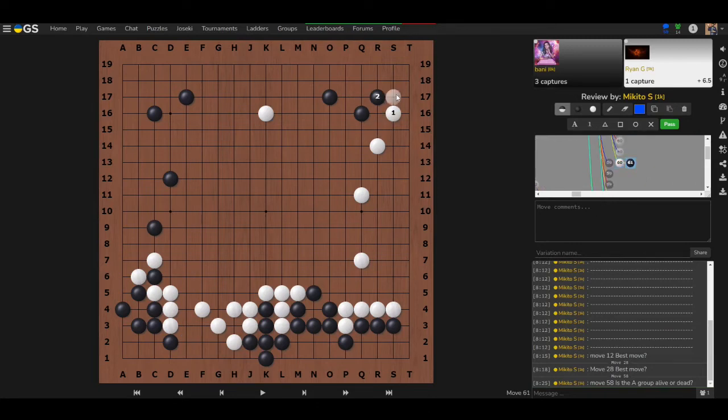White shouldn't answer that unnecessary move — white should take the next biggest move instead and try to hurt black's position. To verify a group is alive, think: if it's white's turn, how do you kill black? For example, if white plays tenuki, black descends, then what? This is how you should think in your real games — try to kill it yourself first.